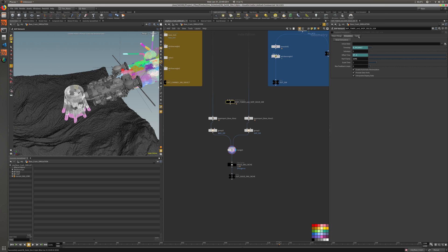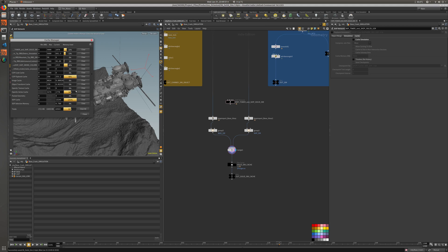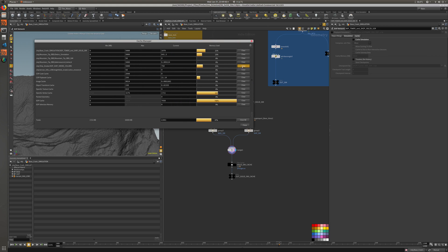We can also turn off cache simulation — I'm not using any solvers. Here is the cache manager. Let's click this, it should free some memory. Here is a detailed breakdown of what is using what, and sometimes when you click more, you manage to bring it down more.